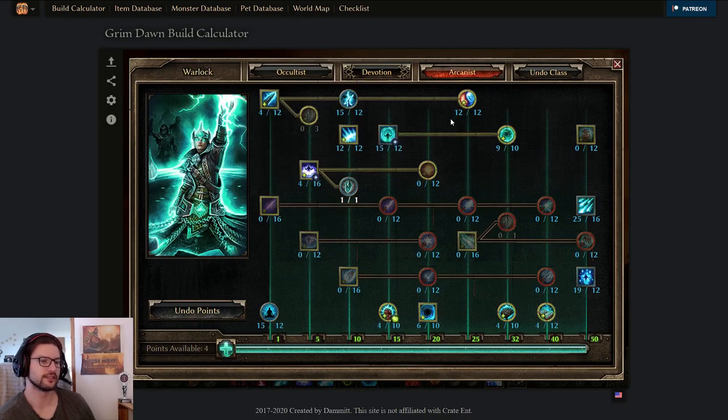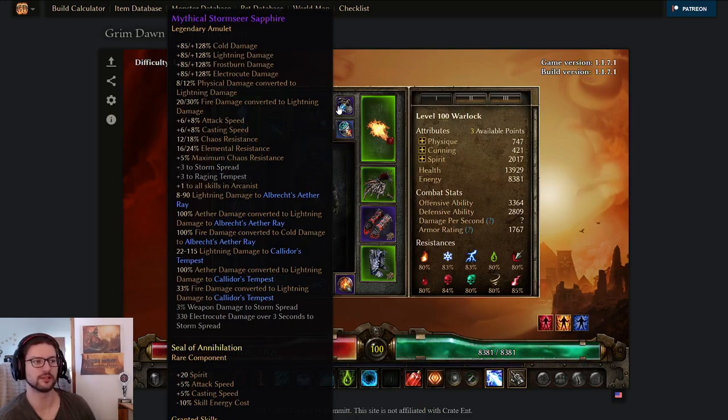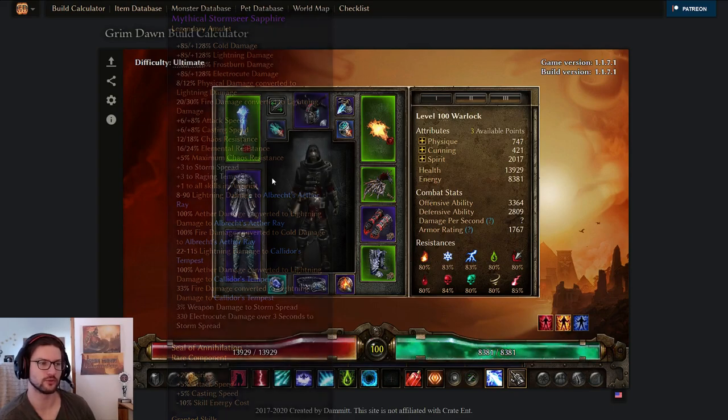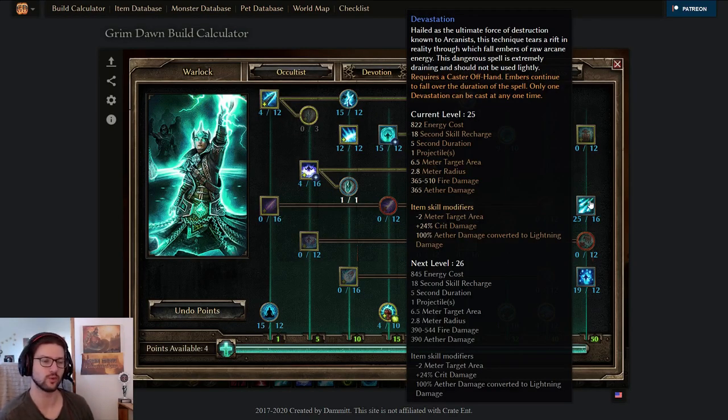Let's move over to Arcanist, which is kind of the main mastery here. Even though Occultist's Doom Bolt is the main skill, Arcanist has Devastation as the main AOE skill. In this case we convert 100% aether to lightning via the offhand, and also have a smaller radius because of the offhand, which makes it a little worse for AOE but gives better single target. The problem was getting the remaining fire to lightning conversion - I only have up to 30% fire to lightning on the amulet because other slots like the main hand are locked to the Storm Herald Dagger.